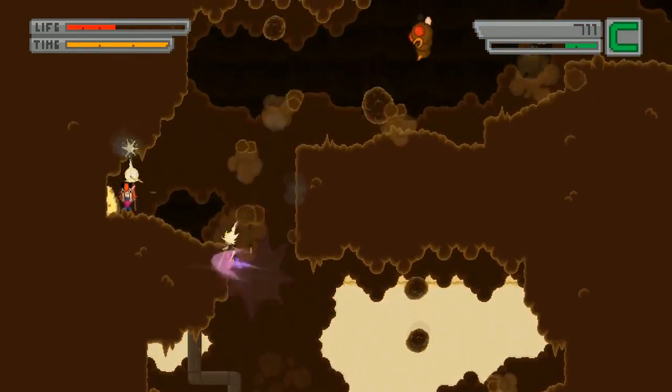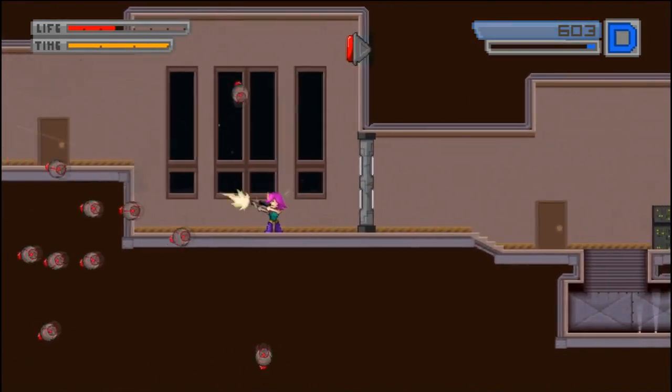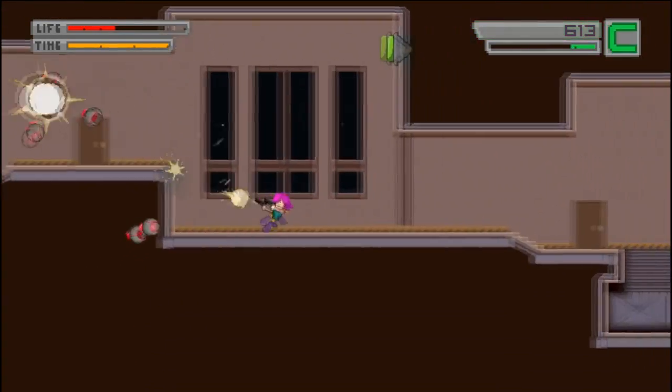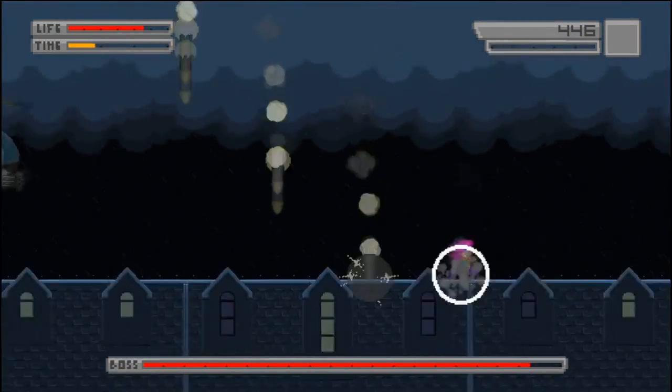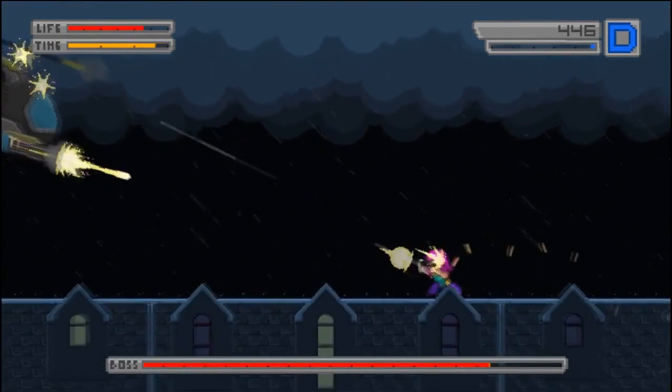Bleed is terrific fun — a dual-stick 2D side-scrolling shooter with all sorts of features and craziness — but bear in mind this game is very short, only 7 levels. So I'd recommend just keeping it on your wishlist and waiting for it to go on sale if you want to get it on Steam. It's also available on Xbox Live, and as of this writing it's like $3, and at that price I'd say it's worth picking up.